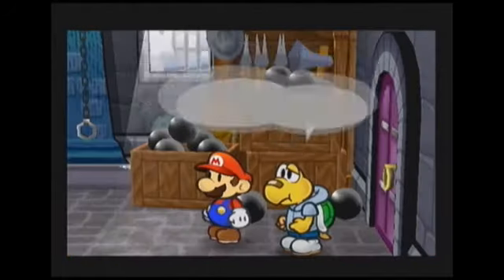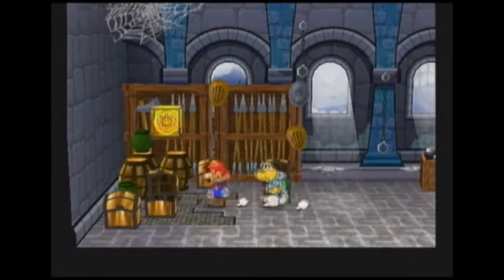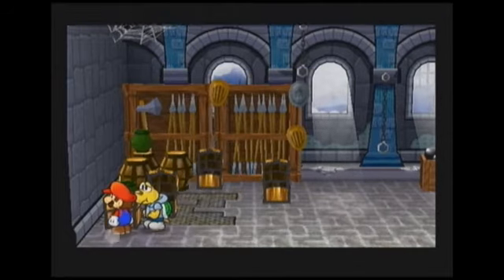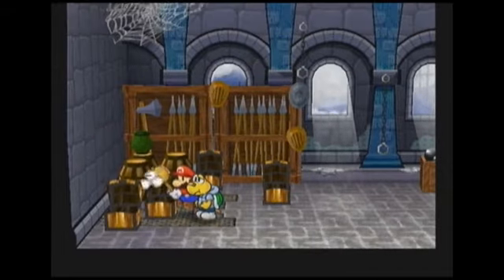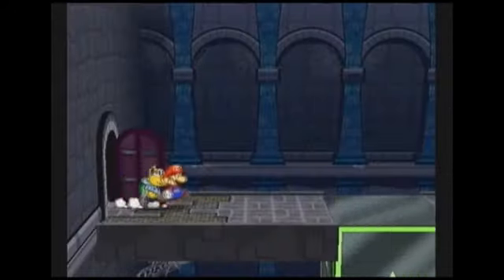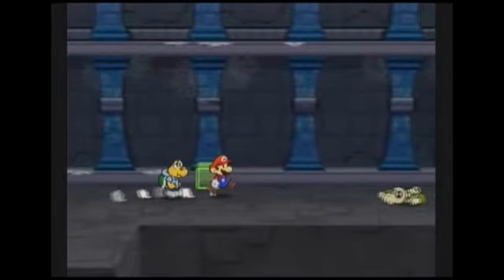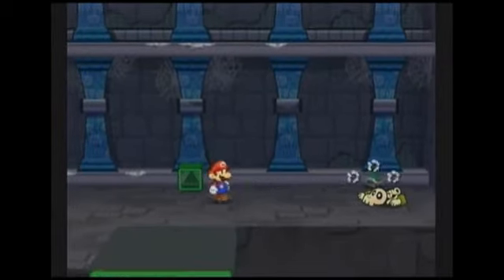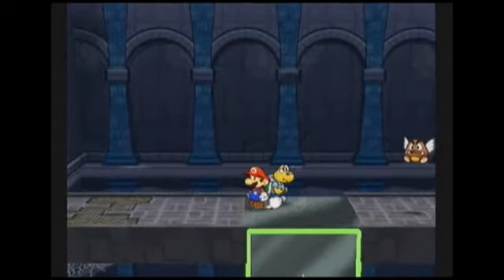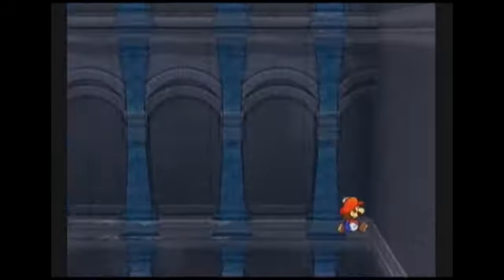Anyway, she tells us there's a badge she recommends we grab before we fight Hooktail. Has to do with a cricket. Anyway, a bunch of treasure chests here — one has a mushroom, one has a castle key, there's another shine sprite, and down here is a honey syrup. It appears this chest has been opened, and if we were to believe Miss Moaz, there is a badge in there. Curses. Fall down here, use our flip dimension ability to get a life shroom. The lovely little life shroom — great life insurance. Quite simply, you die, and the life shroom brings you back to life.